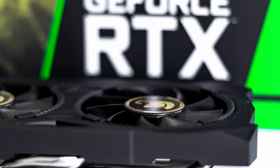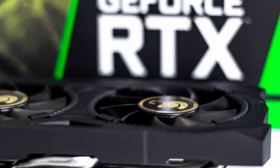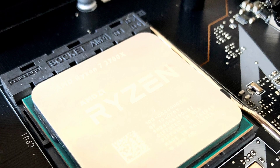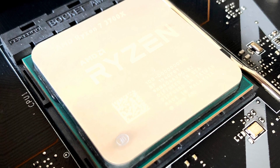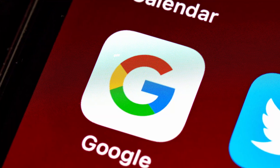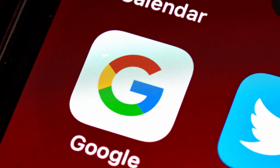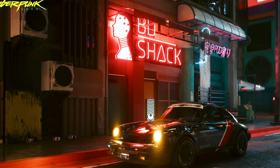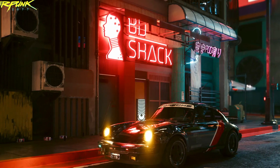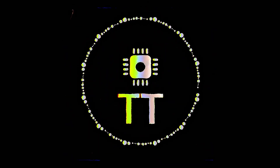Gigabyte RTX 4070 custom GPUs are set to feature either 16-pin or 8-pin power connectors, according to new leaks. NVIDIA accidentally confirmed GeForce RTX 4070 GPUs. AMD Ryzen 7 7800X 3D is now available on Newegg and Amazon. WebGPU Advanced Graphics API is now supported in Chrome Beta. And lastly, NVIDIA GeForce RTX 4090 is outputting terrible performance in the new Cyberpunk 2077 RT Overdrive update. This is Techtrak.